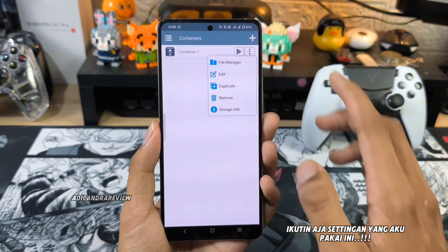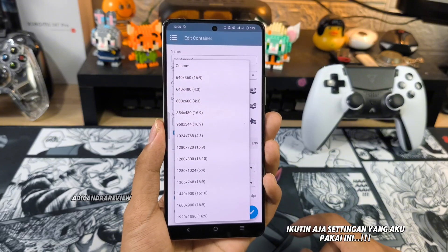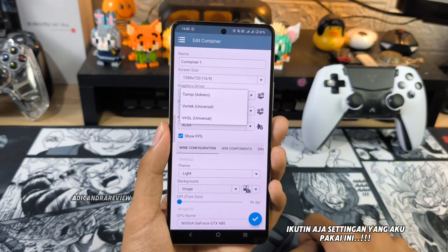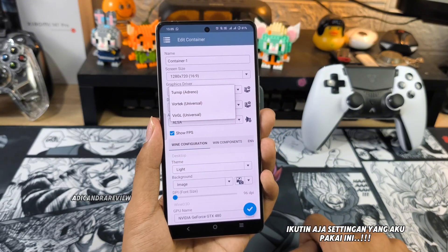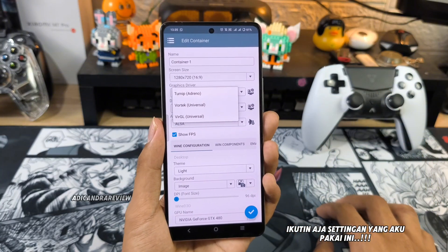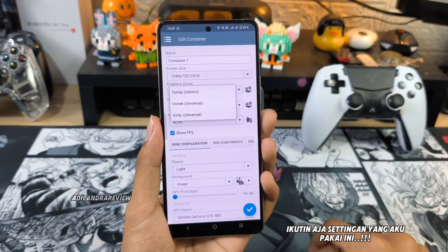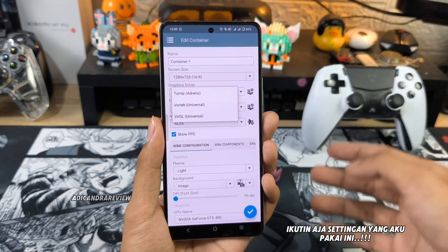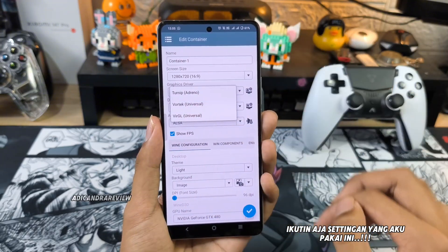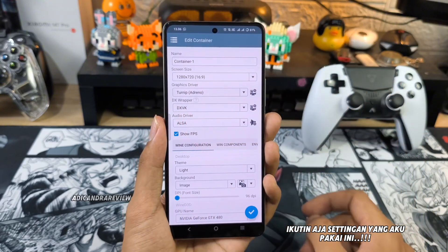Setelah itu untuk di bagian kontainernya, kalian ikutin settingan aku. Untuk screen size-nya buat 1280x720. Terus graphic driver-nya — menurutku buat Snapdragon pake yang Turnip. Tapi semisal kalian pake Mediatek atau chipset yang lain, kalian bisa pake Vortech ataupun VirGL. Misal pake Vortech itu kalian Force Plus, atau kalau game-nya gak mau jalan pake VirGL.